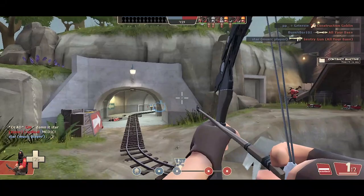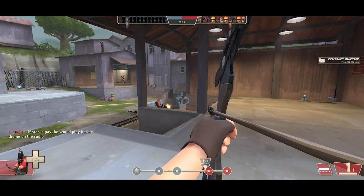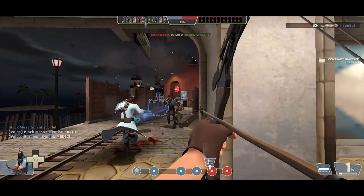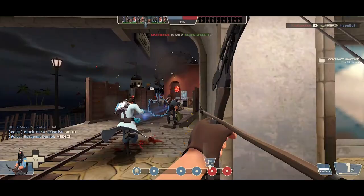Next, shoot at groups. Don't try to predict the future and place expertly aimed shots at one individual — you cannot predict where they're going to go. The arrow has a lag time. So shoot at groups at choke points on maps like Pier, Dust Bowl, Hoodoo, and Gold Rush. Position yourself towards the rear of the battlefield using your teammates as cover.